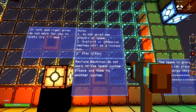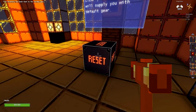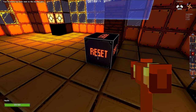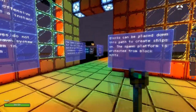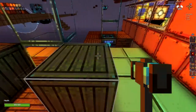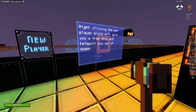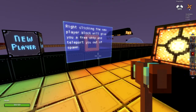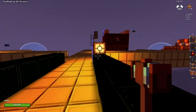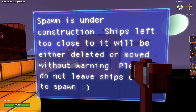Do not grieve players that spawn — stay classy. Just to double check, because I feel like I'm missing some stuff. Right-clicking the new player block will give you a free ship and teleport you out of spawn. But we have a ship — ship spawn is under construction, ships left to close.